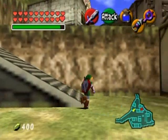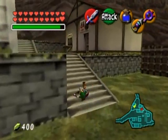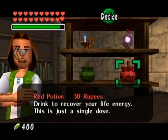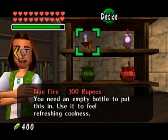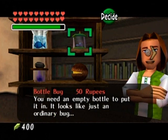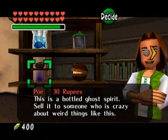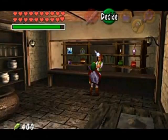Let me also show the potion shop. This guy doesn't have potions as good as that blue one, but he's got red and green ones. The green one just recovers your magic - it's cheaper at 30 rupees - and the red one recovers your hearts. He also sells fairies, strangely. There's also blue fire for melting red ice, like from the ice cavern. He's got bugs, a fish, and even a pole - since some people keep them as pets. And he's got some useless Deku nuts.